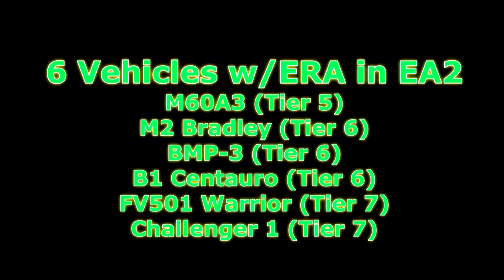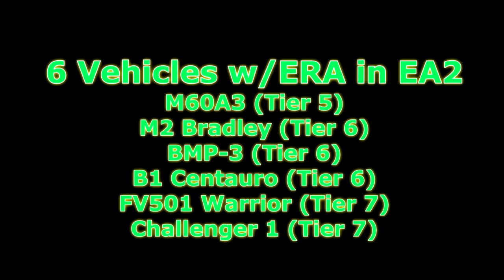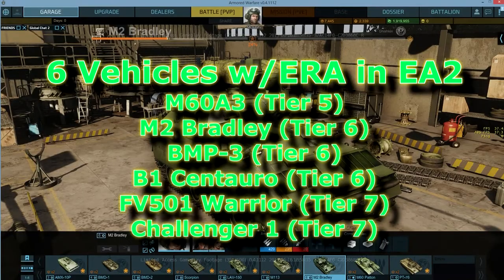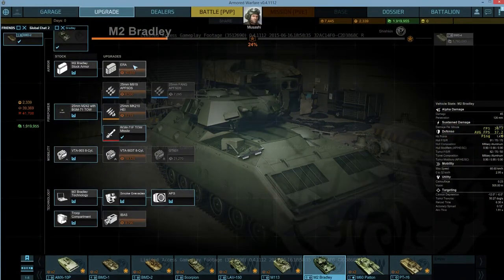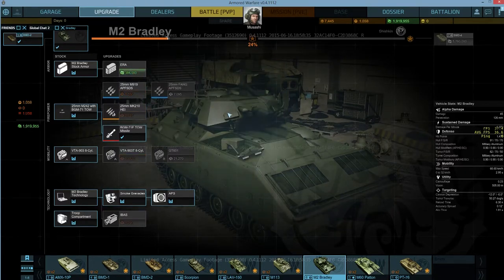The M60A3 is the first one we get to see in the game — it's likely the first ERA armor package that everybody got to see, as it is unlocked first and main battle tanks are quite popular. Nevertheless, it was still very exciting for me to see my first ERA package, which was on my Bradley. It's the tier six. I actually recorded me putting my ERA package on for the very first time — it's quite expensive, as you can see. I got the ERA package before I cared about upgrading my ammo.